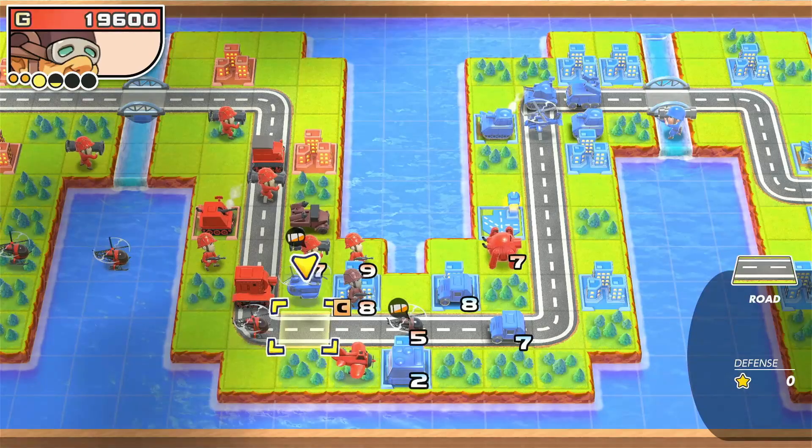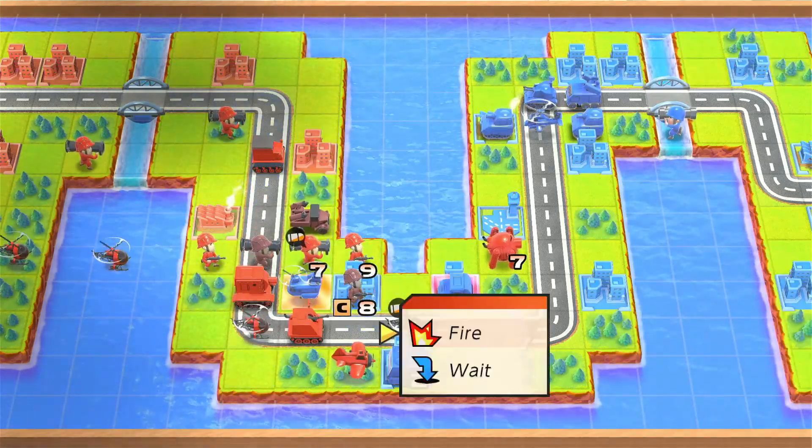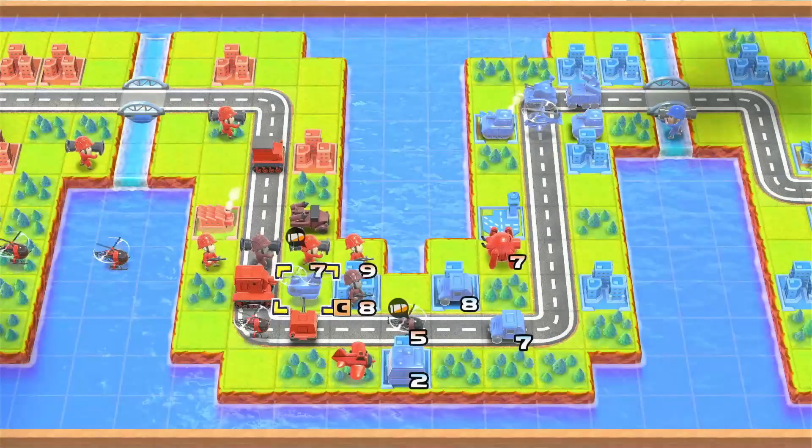And if we keep taking away their properties, in general they won't be able to beat us. Well, this definitely goes down. This definitely kills what it's meant to kill. And if it doesn't, we can use the infantry. It did. Good job.